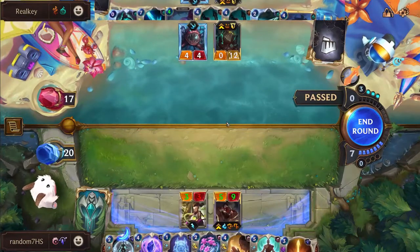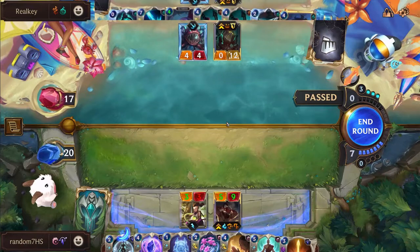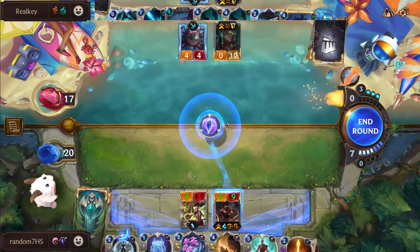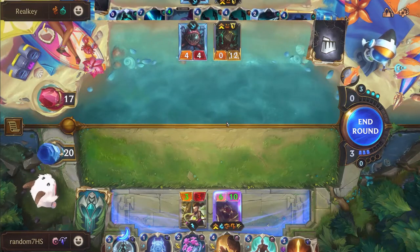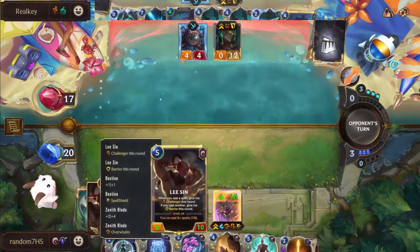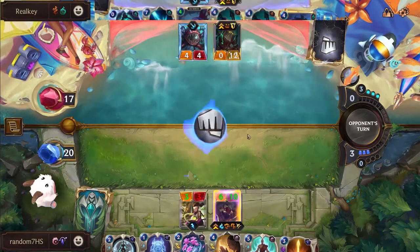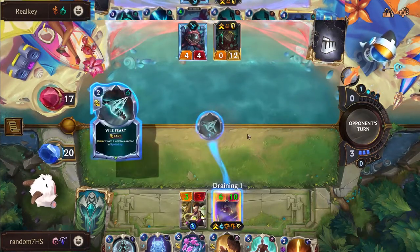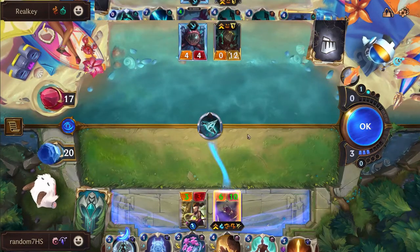I imagine the turn will probably go: Riptide, Bastion, Vile Feast, Nopeify, Riptide. That's a pretty strong prediction. We're doing the pre-commit of the Bastion here onto the Lee Sin, and this double Nautilus hand is actually looking very nice right now for Real Key - that's exactly what you need.